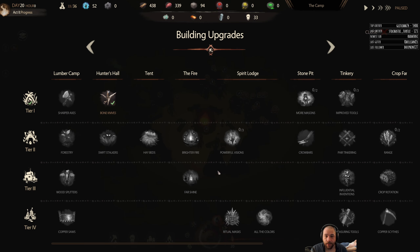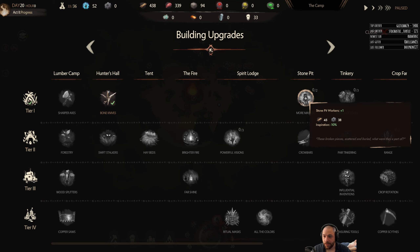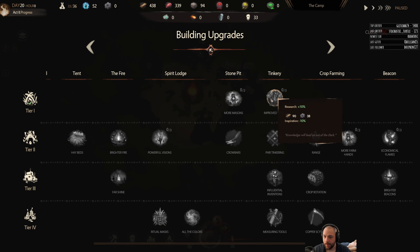What ends up happening here is we'll start to generate research points from people working in the Tinkery. What to research first? I could do Lumber Camp or Sharper Axis. Sharper Axis increases the efficiency that our Lumber Workers work. We could also do Stone Pit Workers or more Masons to collect stone quicker. Improved Tools makes more research for the Tinkeries.